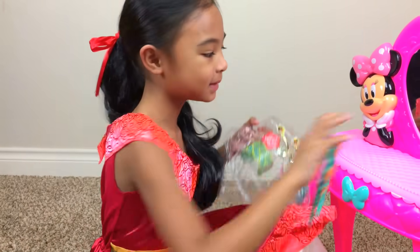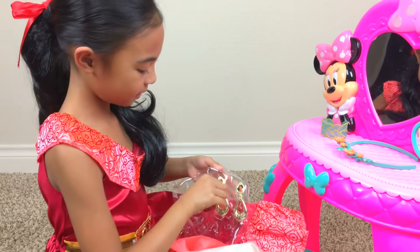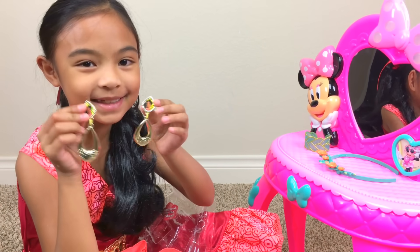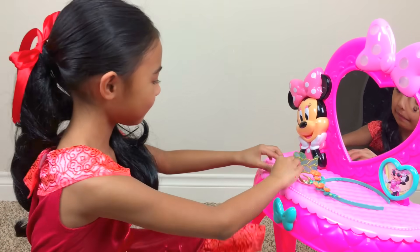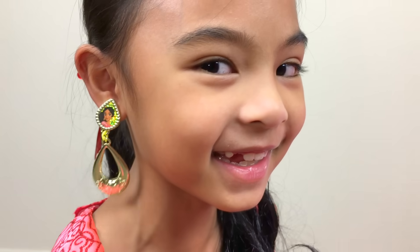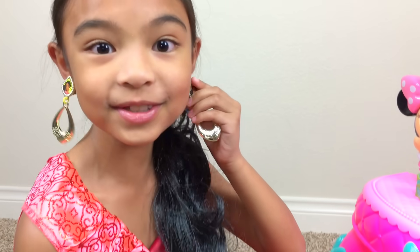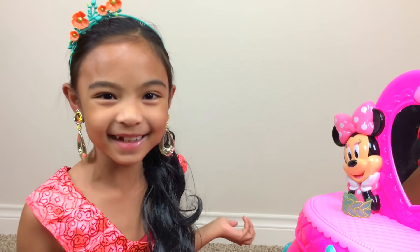There's a green headband with flowers on it, orange flowers, a bracelet with gold on it, and also her earrings. Yay, this is gonna be so cool when I put them on - I'm gonna look perfect! Let's put on the earrings. This is a clip on, so you just pull it back. Here we go, it fits! Wow, it's hanging now. Let's put on the other one. Wow, I look cool now - let's put on the headband!